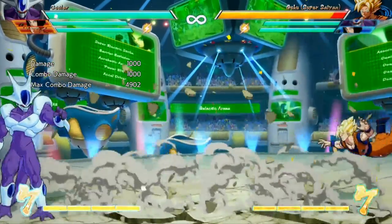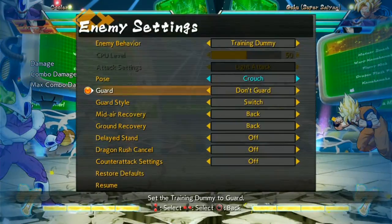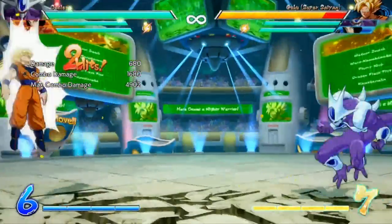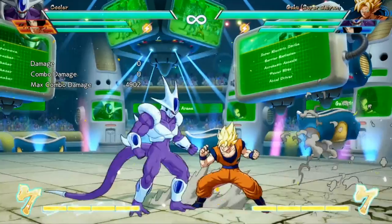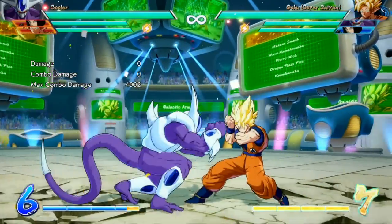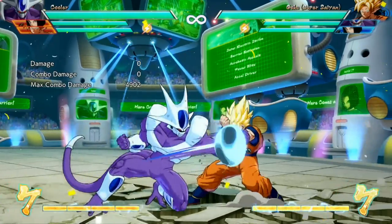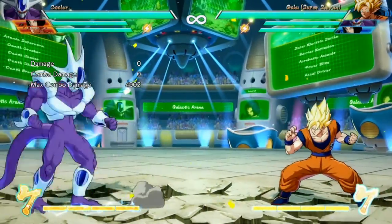He's also got another projectile, quarter circle back plus ki. This is a full screen, low hitting attack. So if the enemy is stand blocking, this will catch their toes and you can go into a nice little combo from that. I like this move a lot for block pressure situations - he gets that extra low with forward plus heavy, and then you can add another low again with this. With three lows in a row, a lot of people are going to start holding jump or start holding stand block and will get hit by that. Cooler's projectile game is really nothing to sneeze at.